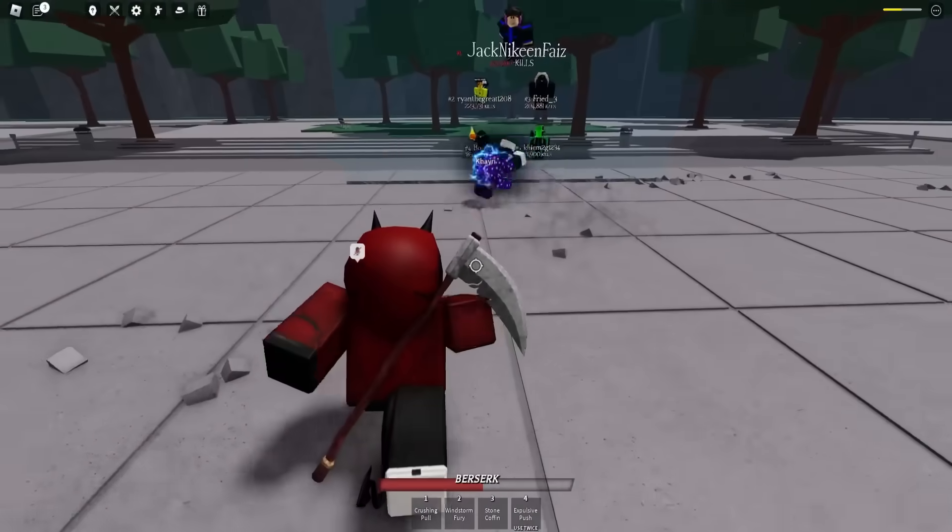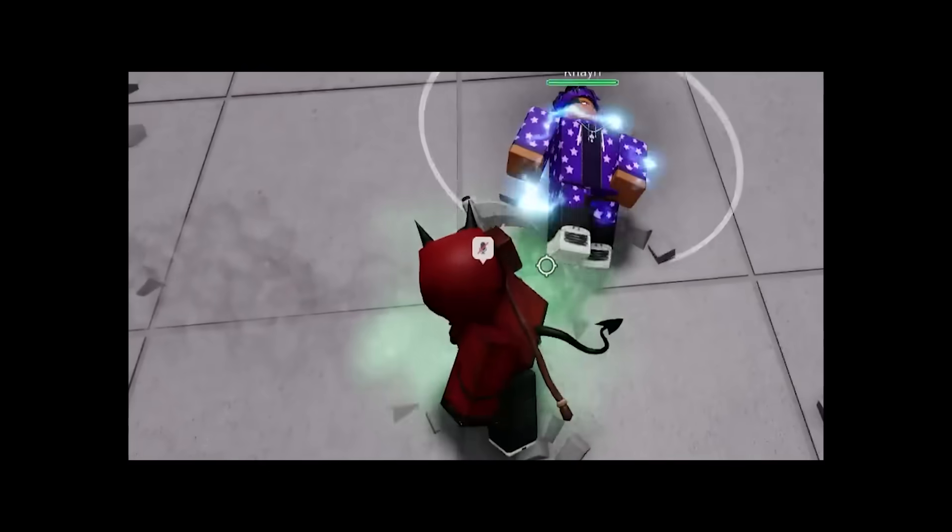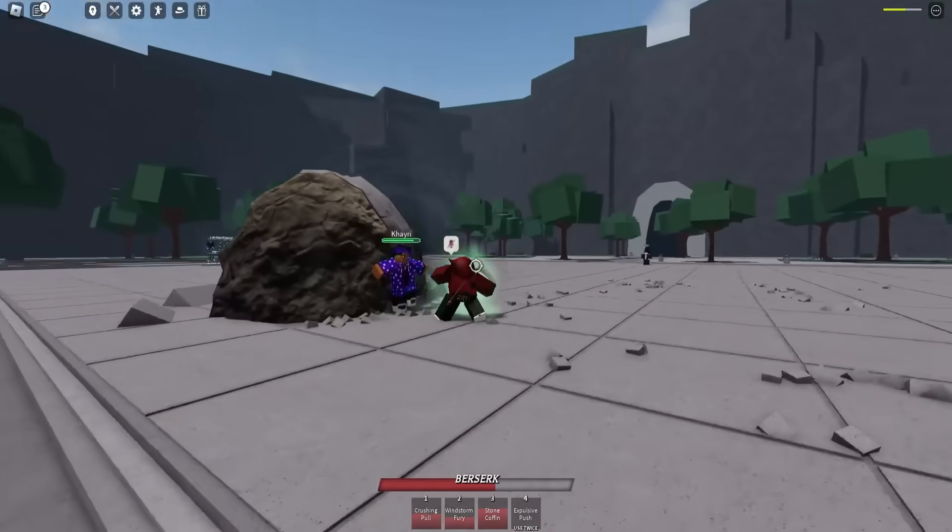Kairi: Ooh. Demon: Now I'm gonna need you to stop running all over the map because I'm trying to hit you. Kairi: You think you can hit me? Get into the wall combo, get him into the wall combo.